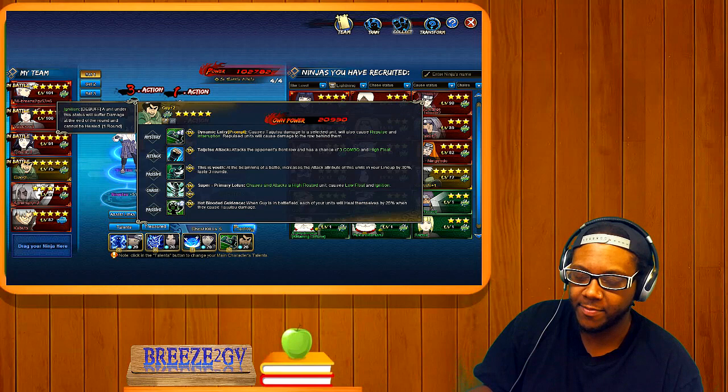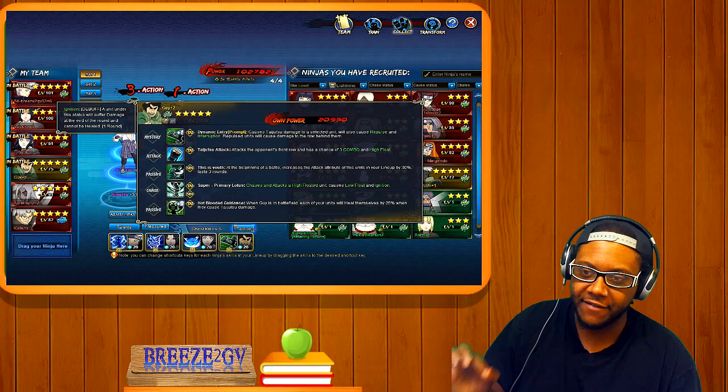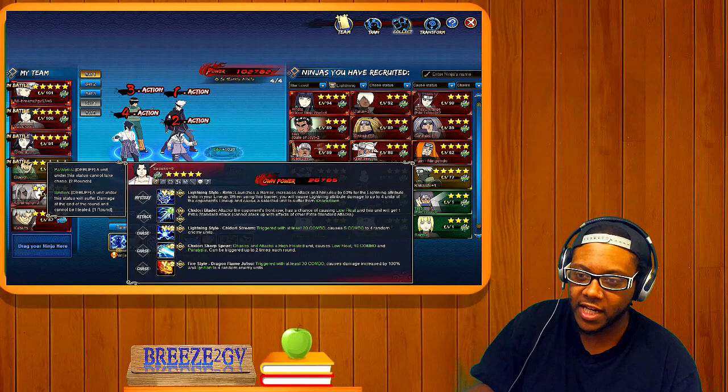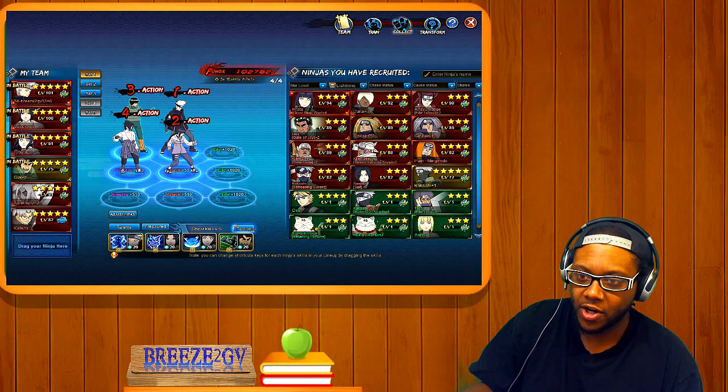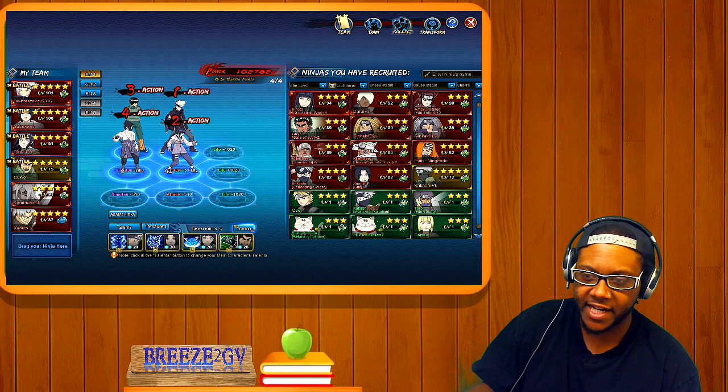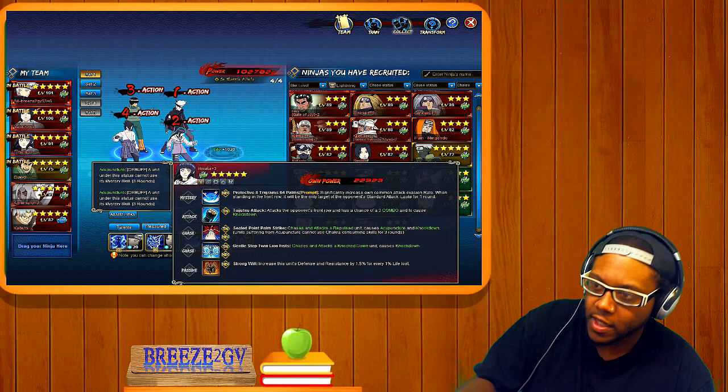When you're in the third slot you can only interrupt people in the third or fourth slot — your initiative has to be faster than theirs. You can't be in the fourth slot and interrupt someone in the first slot. Whoever is in the first slot can stop everything if they have more initiative. I'll do a more in-depth video on character placement if you guys want.